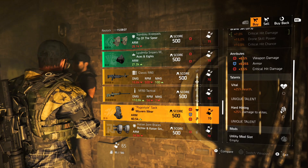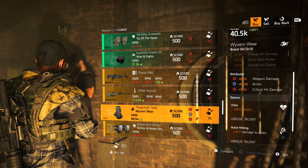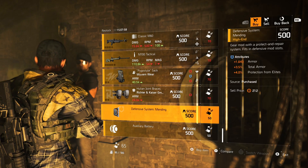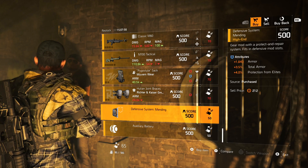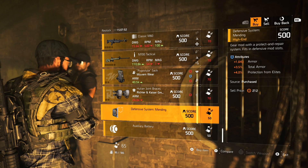It's not bad for PvE actually, but unfortunately it's got a utility mod slot. Then we have Rictor and Kaiser Kneepads with 8% crit chance and Entrench. Then we have a Defensive System Mod with 1,643 armor, 3.5% total armor, and 4% protection from elites.